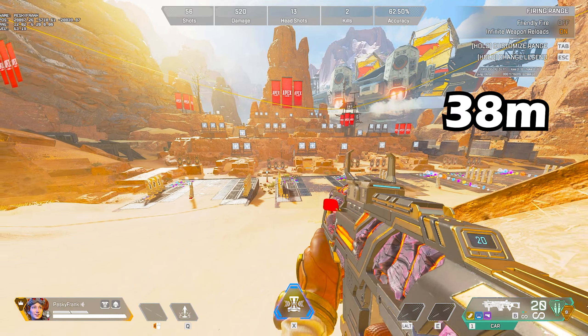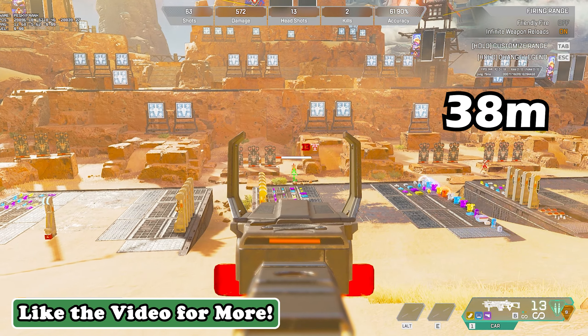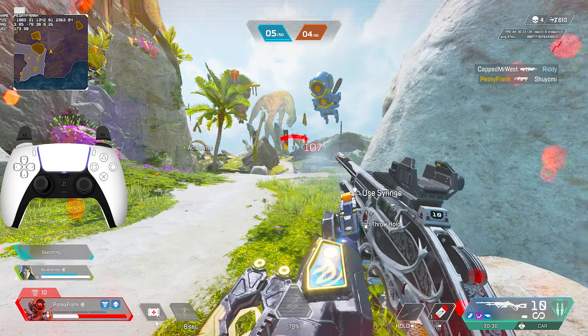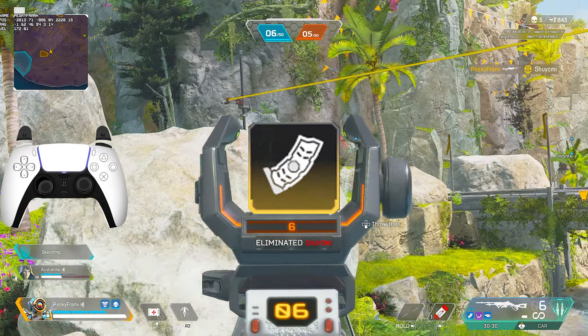Also, after 38 meters none of the SMGs will do headshot damage anymore — leave a like if you didn't know this. The CAR is the only gun in Apex Legends that can use two different ammo types: both heavy and light ammo, which means it can use either the heavy mag or the light mag.